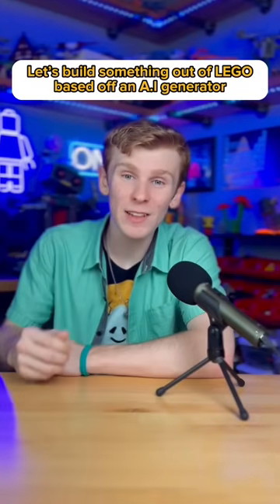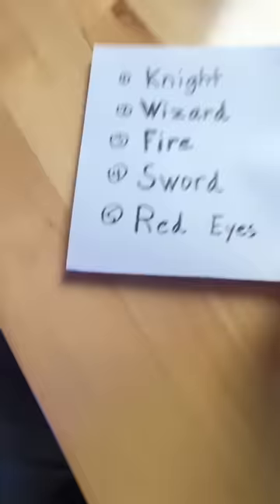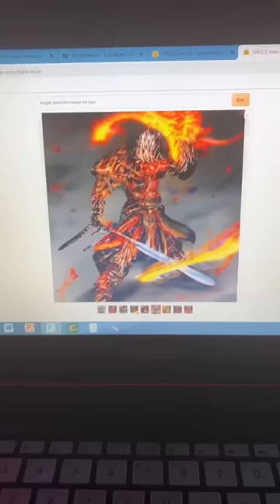Let's build something out of Lego based off an AI image generator. I first write down some words, throw them in the AI generator, start the process, and now it's the waiting game. Look at this thing — this thing is a nightmare.